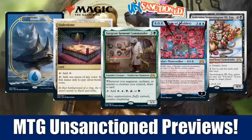Hey there, this is John from Heroes and Legends with a pretty big preview video for you today. We got to see all of the cards that are going to be in the Magic the Gathering Unsanctioned box set — a lot of reprints from the older unsets, as well as 16 brand new silver-bordered cards.